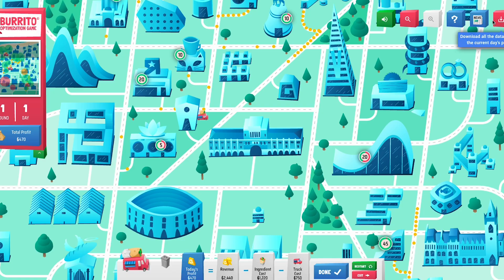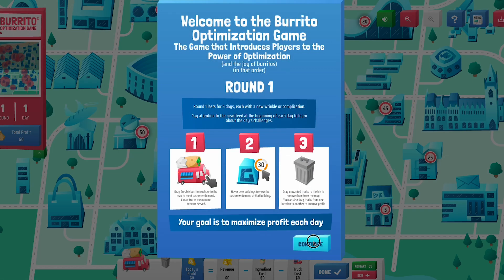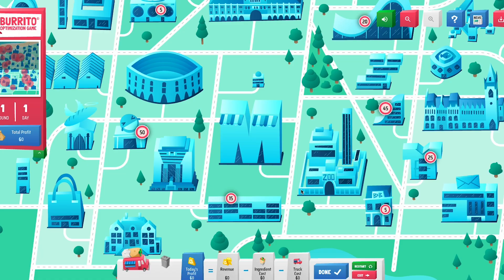In the Burrito Optimization Game, you are in the role of a planner who has to decide where to locate burrito trucks in a fictional city. You see the city on a map, and within that city there are a lot of buildings. Some of those buildings have demand for your burritos on that day, and you're told which buildings they are and how much the demand is, and you're asked to locate burrito trucks to meet those demands. When you finish locating your trucks, the game shows you Gurobi's solution — the optimal solution — and compares them head to head, so you're always competing with Gurobi to find the optimal solution.